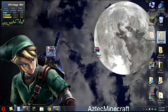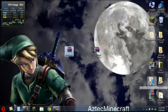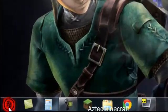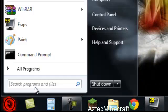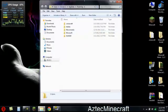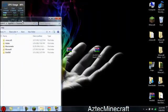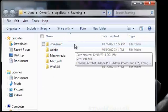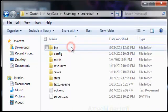Once you've got that done, go to your Downloads and drag the files onto your desktop. Then go to Start and type %AppData%. Once you have that in, Roaming will pop up — go into Roaming and you will see a folder called .minecraft. Go into that.